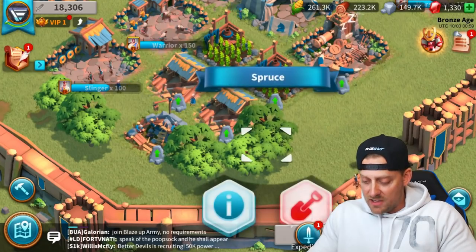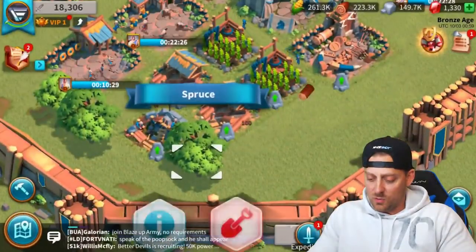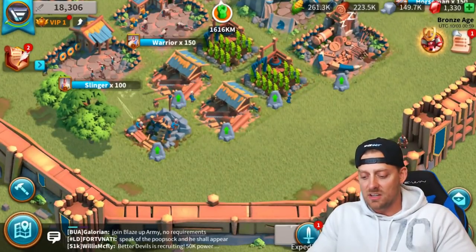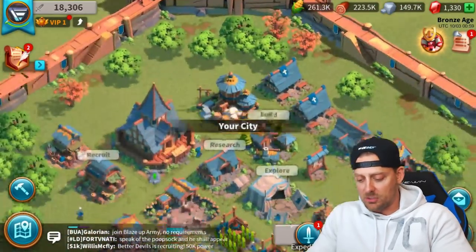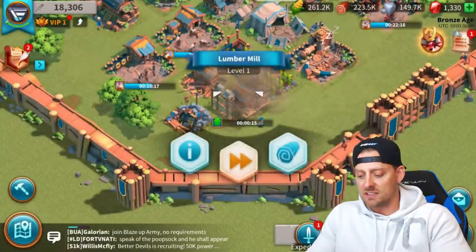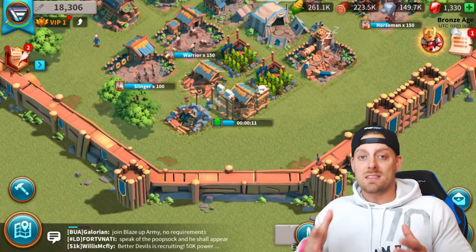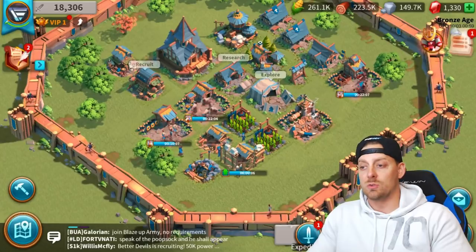We're going to get this tree out of here because this spruce is just kind of in the way. I like things to be neat and clean, so we're going to move this stuff out — I don't think there's any benefit to having trees here. We're going to upgrade this right here; it only takes 15 seconds, then we'll be creating more lumber. Remember, you need resources to create things in the game — it's very important. You don't want to not have enough resources.